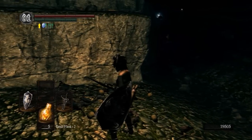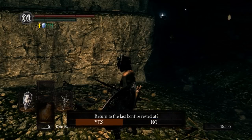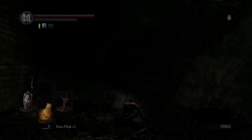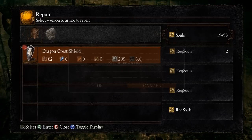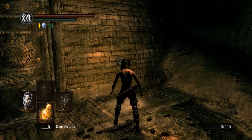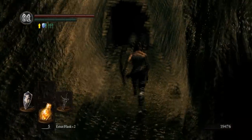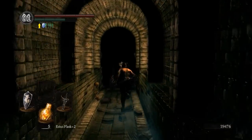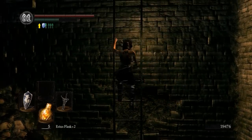Now what we're going to do is go into our inventory and pop a Homeward Bone. A Homeward Bone takes you back to the last bonfire you rested at, which will be here. I'm going to repair my equipment. With these souls, instead of leveling up right now I would advise going back to Andre and getting the Crest of Artorias. To get back out of here, run — especially in this situation because you have a lot of souls and you don't want to die and risk not being able to get them back.